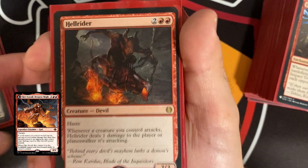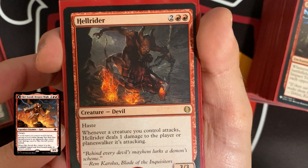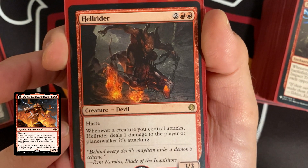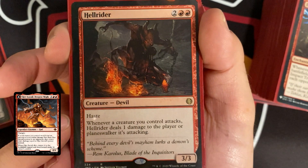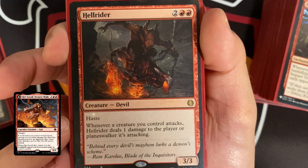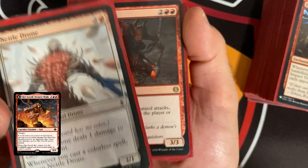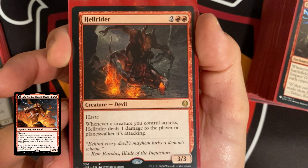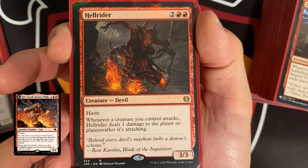Hell Rider goes with our devil synergy — it's a Devil, costs four, is a 3/3 with haste, and whenever a creature you control attacks, Hell Rider deals one damage to the player or planeswalker being attacked. We can attack with our devil tokens and our commander, and since it has haste, its effect works with itself immediately.